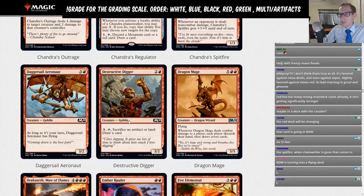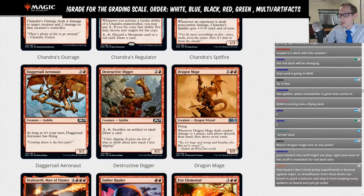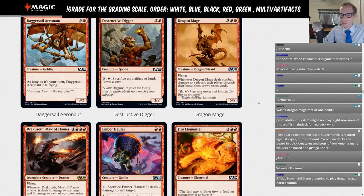Destructive Digger — two-red 3/2, pay three, tap, sacrifice an artifact or land to draw a card. Not for Standard either. Dragon Mage — five RR, 5/5 flyer. Whenever it deals combat damage to a player, each player discards their hand then draws seven cards. You could play this with Narset for some jank, but it's just a limited card.